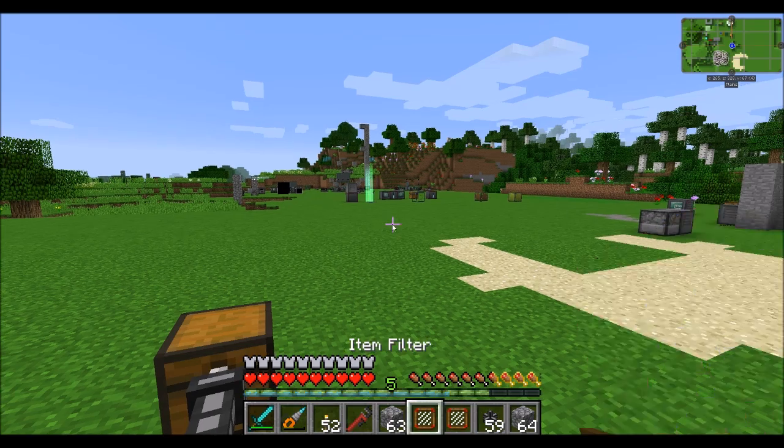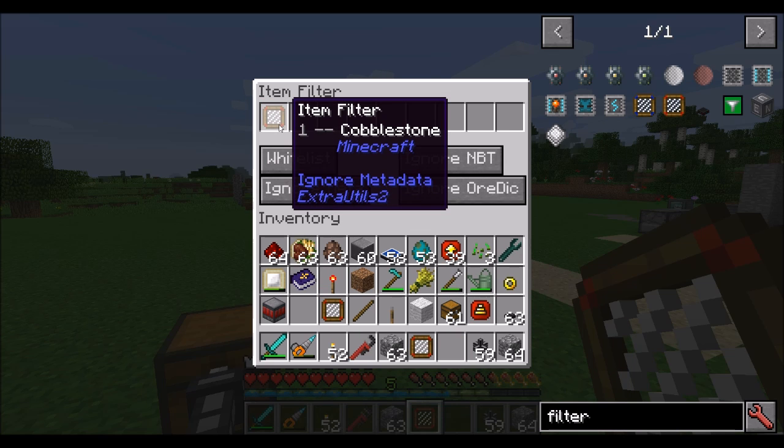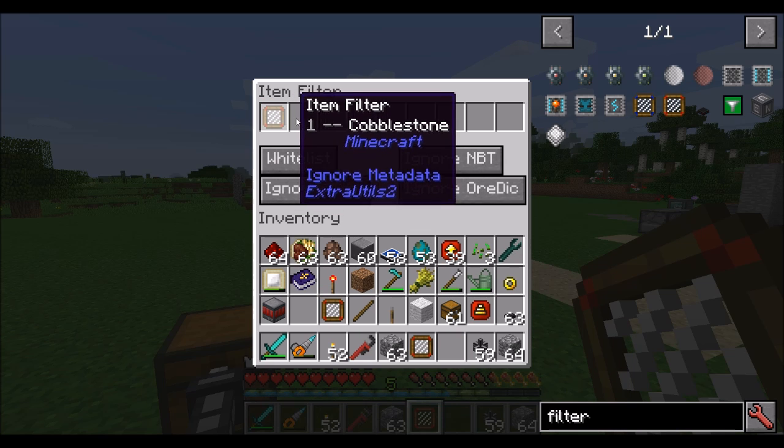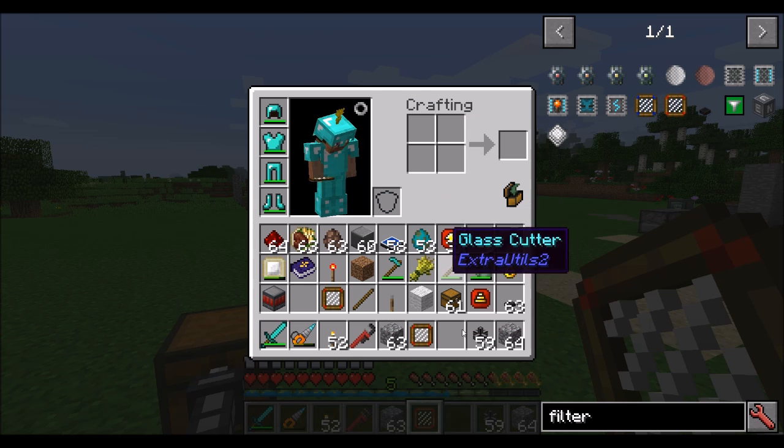If you'd like to extend the amount of filters you can do, filters can be put inside filters so you can have a bunch of different filters all within one. Each filter has nine slots, and you can put nine filters in there — each with nine slots — and filter on 81 different item types.